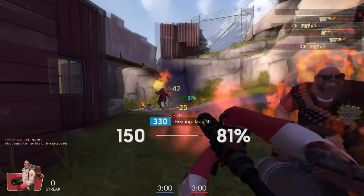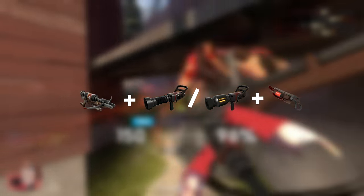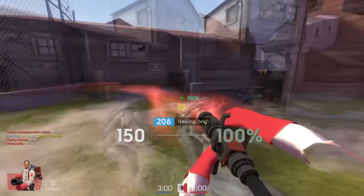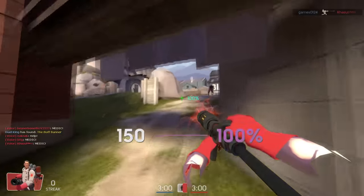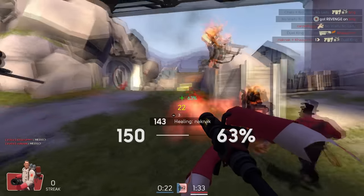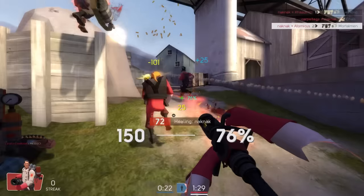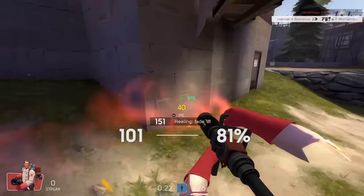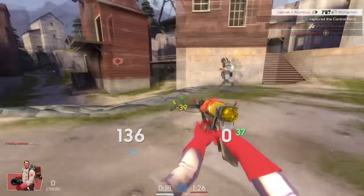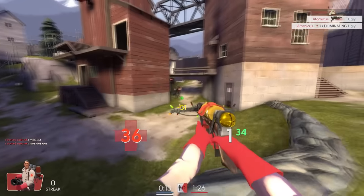The most common loadout is the Crusader's Crossbow, Medigun or Kritzkrieg, and Ubersaw. The Crossbow will allow you to heal teammates from afar in situational moments — it is a good weapon that you should focus on practicing with, however the stock Syringe Gun is a good start early on as well. As a golden rule, you should never use the Blutsauger, just don't. Some medics will switch medigun depending on the situation, sometimes surprising enemies with a kritz charge, usually done with the demoman for maximum damage output. The Quick-Fix is also a valid medigun, however you should stick with the ubercharge medigun until you gain more experience.